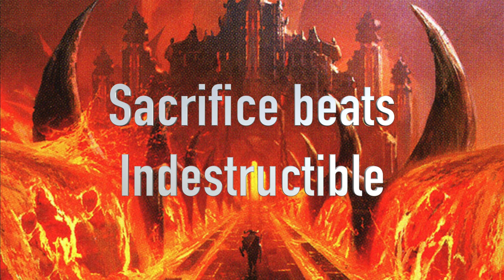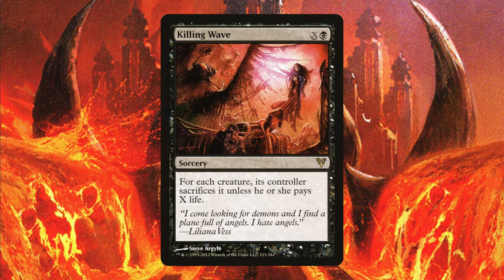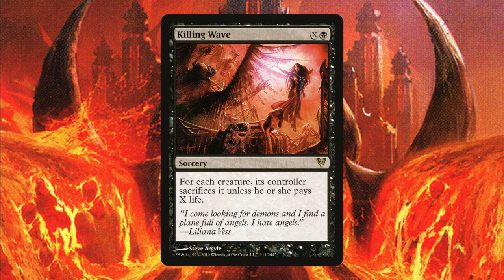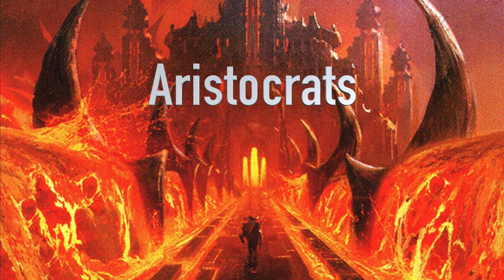Creatures that are going to be sacrificed have no protection, even if they have indestructible. Cards like Killing Wave have you either choose to lose your creature or lose your life. This is an underplayed card that is a non-typical board wipe, so you can also synergize with your opponents losing creatures.